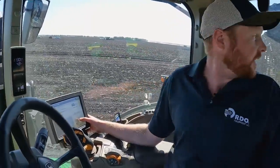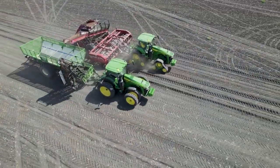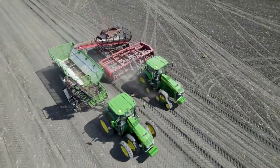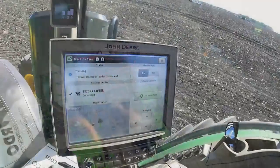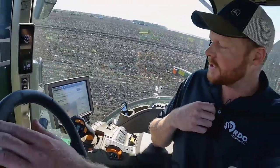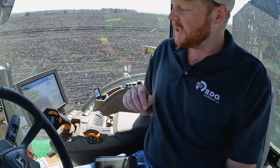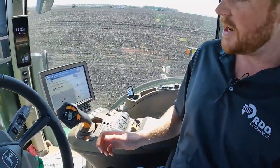Say we want to fill the cart a little more and we want to fill the very back — I'm just going to nudge myself forward and then it repositions us. And then any time we need to disconnect, just like auto steer, we can grab the steering wheel or change speed, and then simple as reacquiring — just hit your auto steer button.